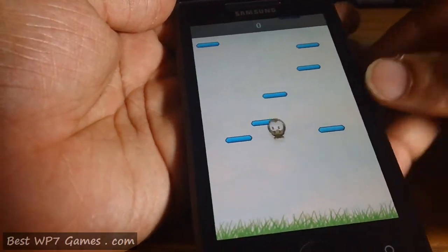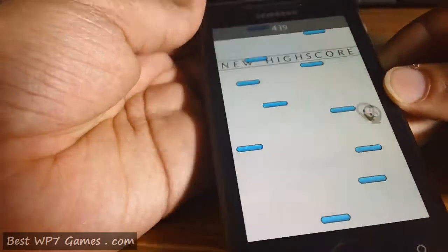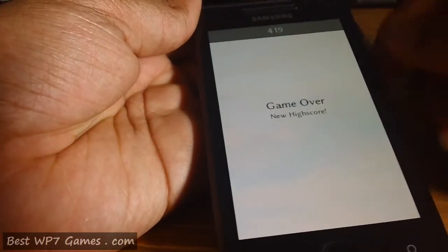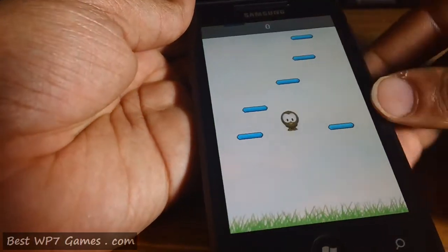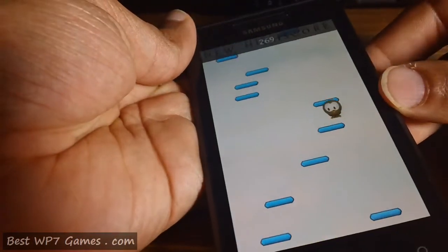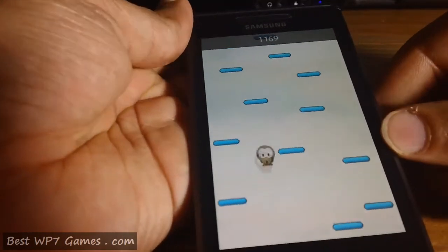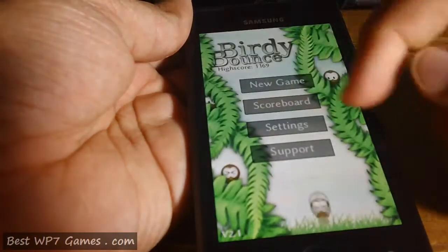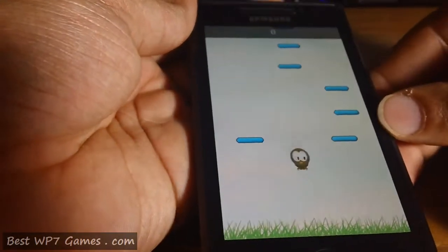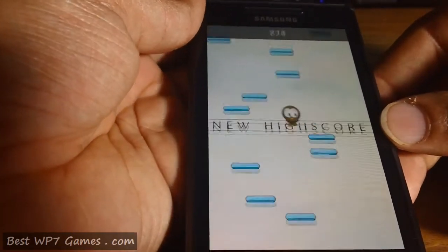Let's start a new game. Once you reach your high score it shows you that on screen so you'll know that you've just broken your high score. It's really hard to play this and talk to the camera at the same time, so bear with me for a minute.